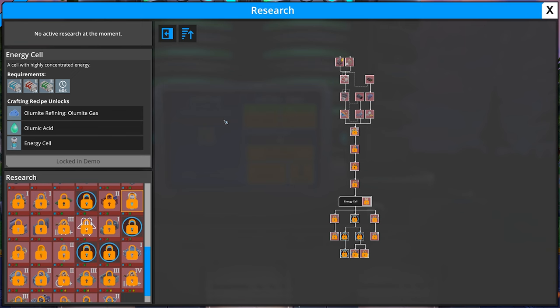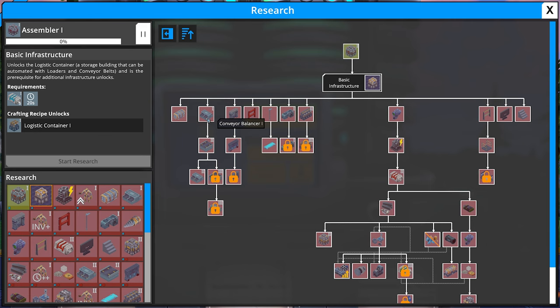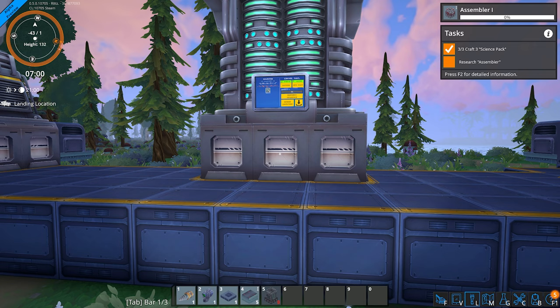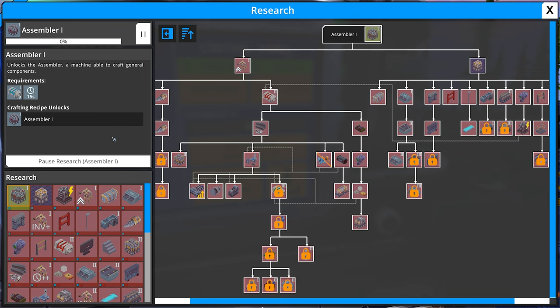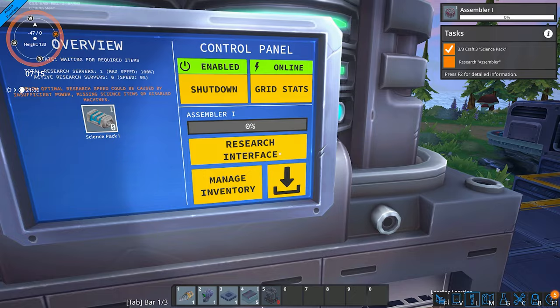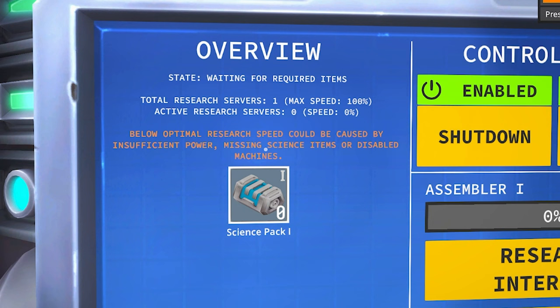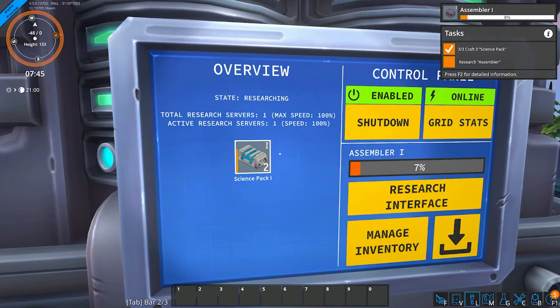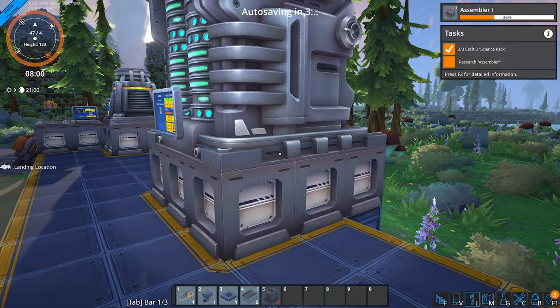So if we come up here — assembler one, start the research. Basic infrastructure. There are so many different skill trees — conveyor balancer, interesting. Did you notice that the menu click sounds like a keyboard click? I thought that was interesting, I actually love that they implemented that. Why are we not researching the assembler? Are we drawing too much power? Below optimal research speed could be caused by insufficient power — we have to put the science packs in. Okay, we put them in, that should be good. So now it should be using the power — there it goes, and wow, that consumes a lot of power. We finished the task — research assembler complete!